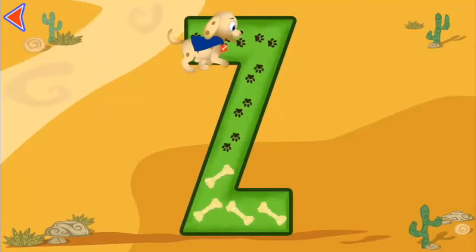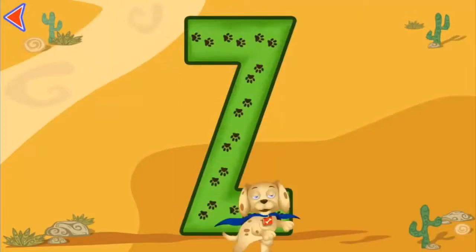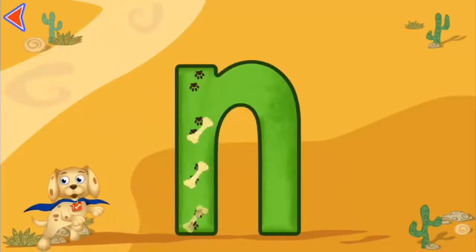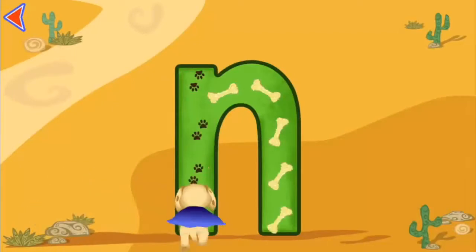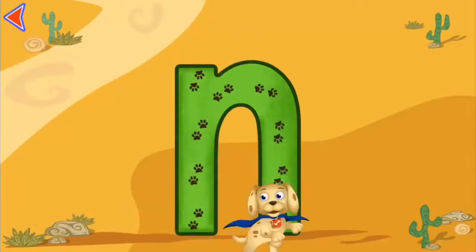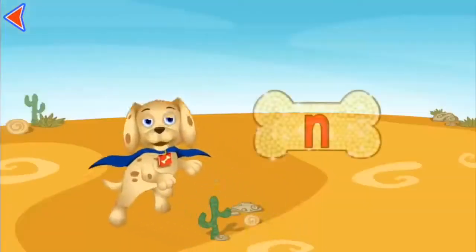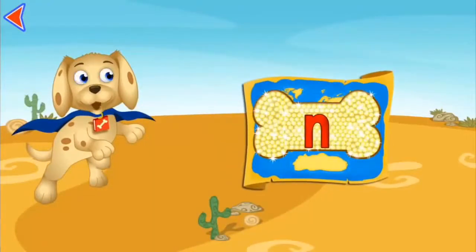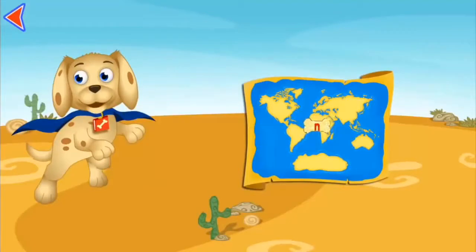Look at all of those tasty bones! Z — bark-a-rooney! Look, it's the letter N, which makes the sound O. Look at all those bones! N — poptastic! We collected all of the golden bones, and you earned a souvenir for your map of the world. Give your tail a wag.